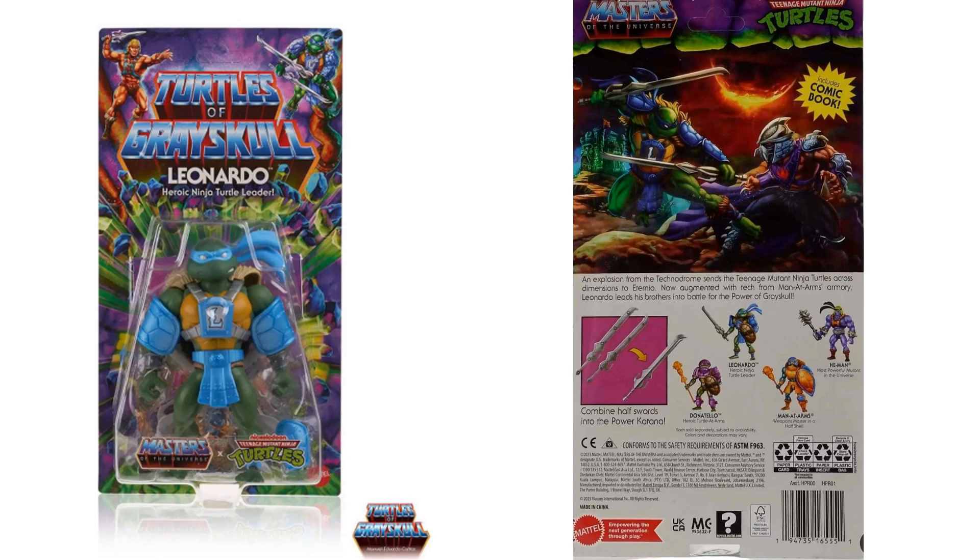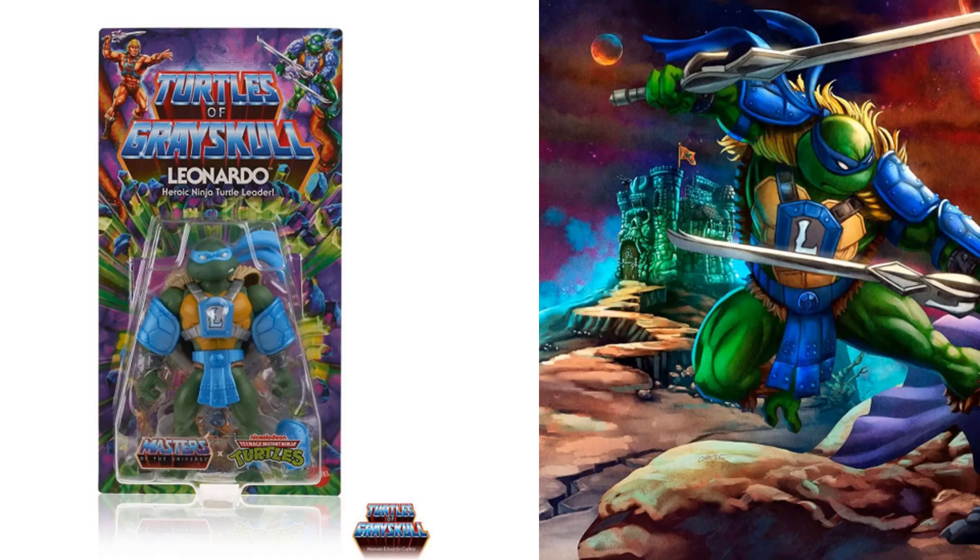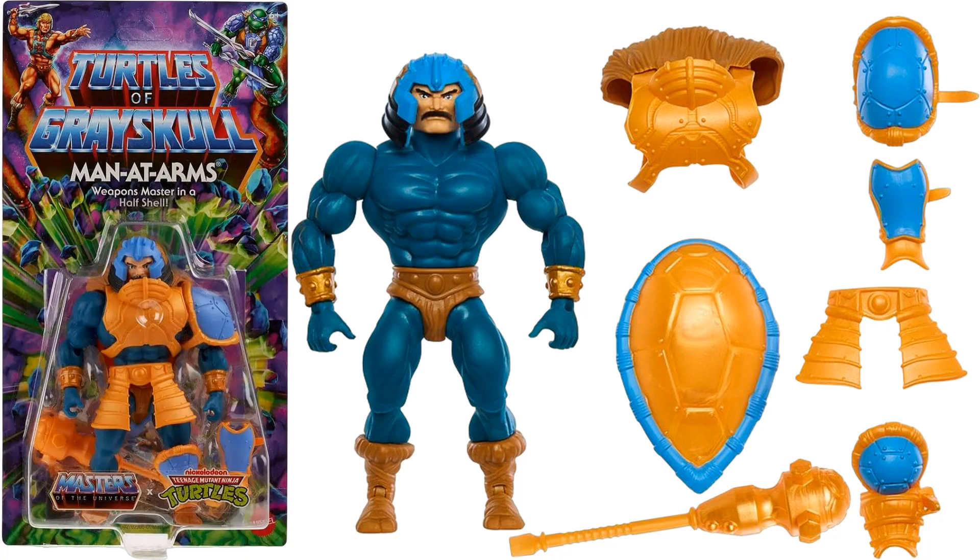We've already shown off Donatello and He-Man. Our next figure is Man-at-Arms. Very cool — his two katanas actually merge together, that's why you only saw one on the back, very similar to the He-Man sword where they actually combine together. There's his artwork with Castle Grayskull in the background.